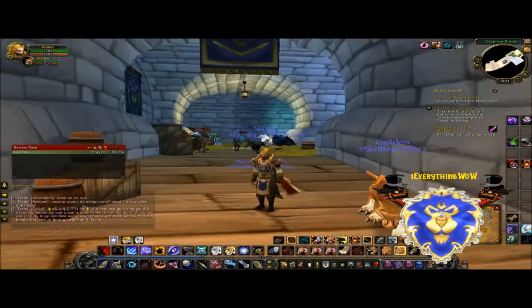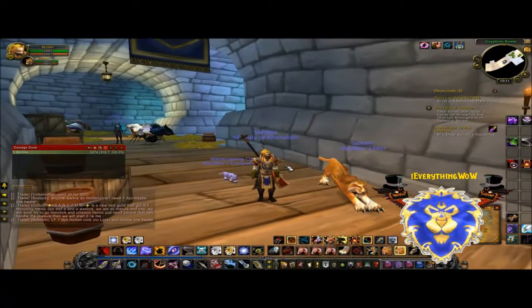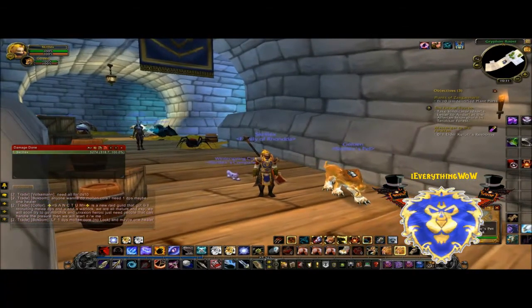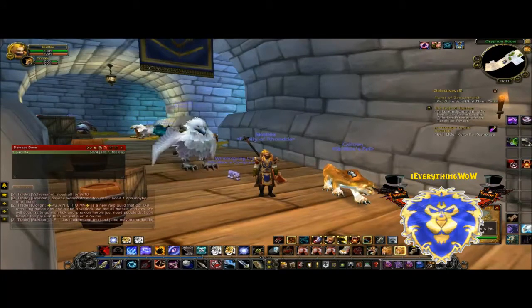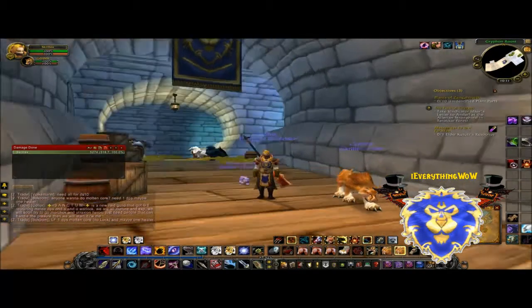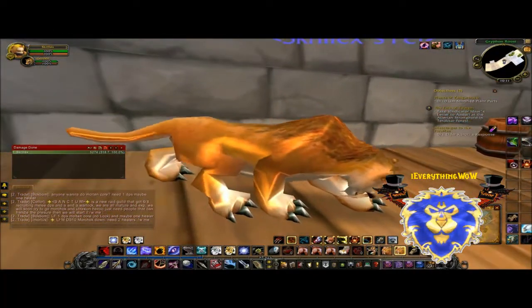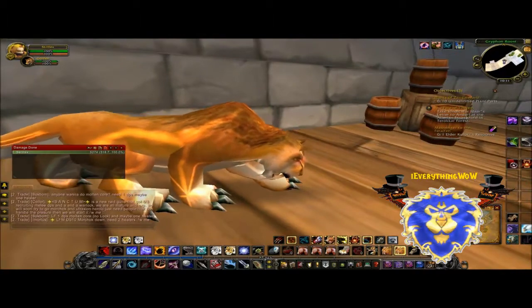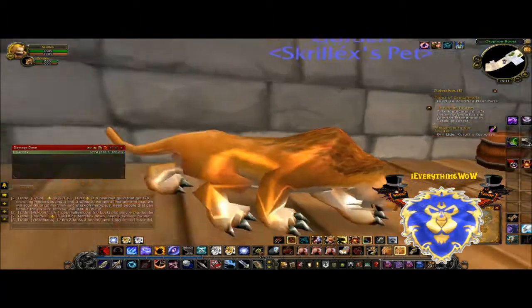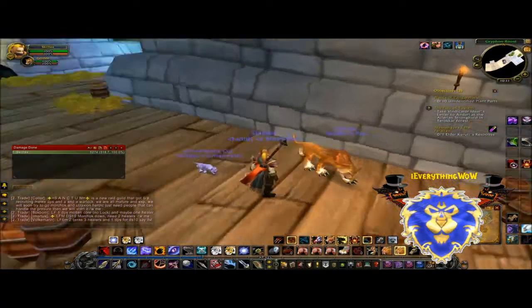Alright guys, it's Gabe and I'm with Harry. Today we're going to be doing a pet guide. This first pet is on my hunter — I can't remember what it's called but it's in a tame guide. It's not an exotic pet. It spawns somewhat rarely and it's got a gold shine, with eyes that have a red glow around them.